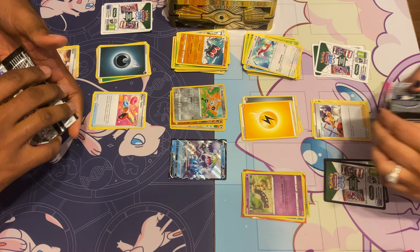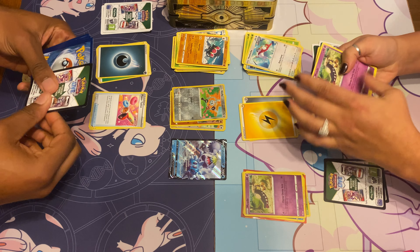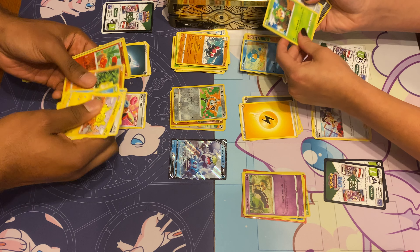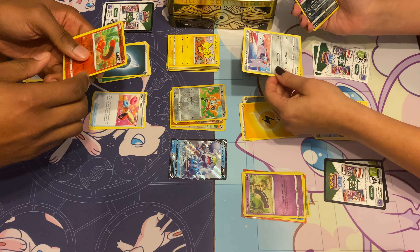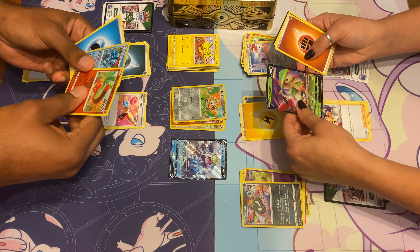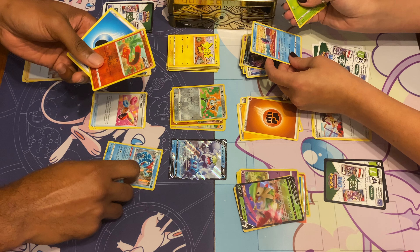I don't know how to pronounce some of these either. If it ain't the first 151 — we got a black one. Oh, this is a basic. Most of them are basic. What's a Skarmory? Skarmory is a bird. Trevenant and a Brileon. Ultra rare Brileon, we got a Feraligatr holo, and then a Sizzlipede.